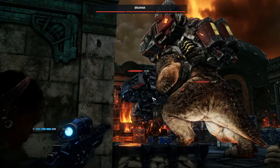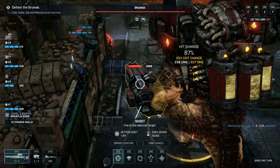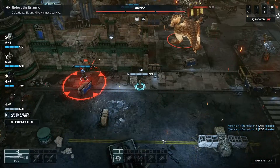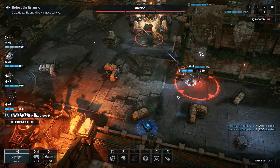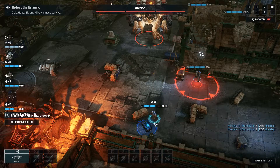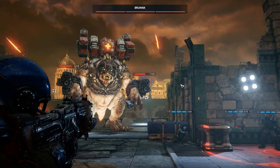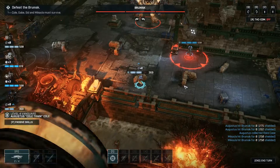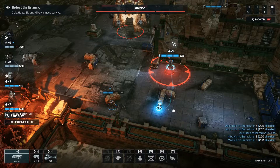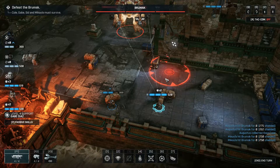In most cases, you can focus fire down one of the weapons in the first try. We're going to take them out. Now, we want to keep at least a movement range distance so he can't come up and stomp, because the stomp, in my opinion, is the most deadly.